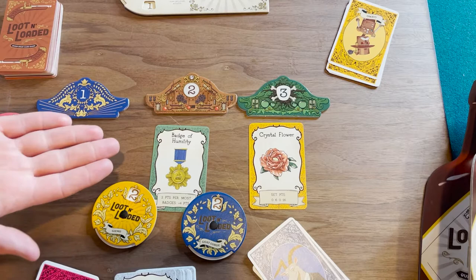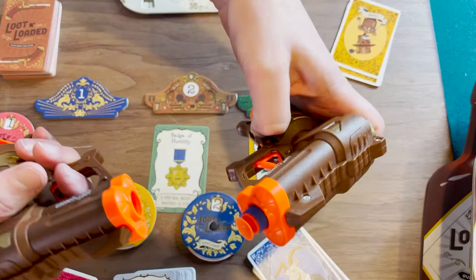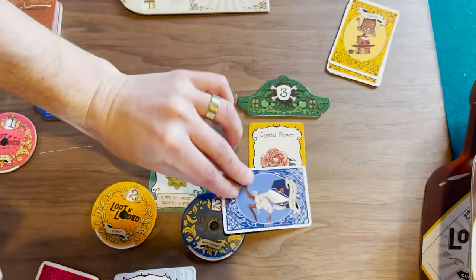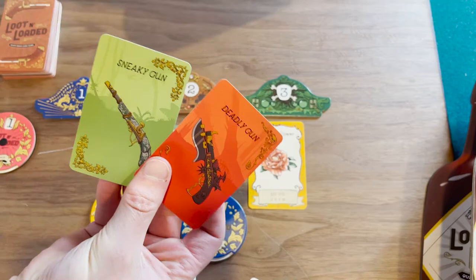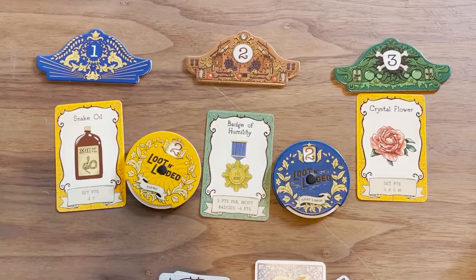In the example Wes just explained, blue and orange picked number two which is the badge of humility, so they're going to have to duel for it. When a duel happens, both players look at their five cards dealt at the beginning of the game and pick one, placing it face down in front of them. These cards work similar to rock paper scissors. After each player has picked one, they reveal at the same time and refer to the table to see which one beats the other. The winner picks the badge of humility and keeps it. The loser picks a white flag card.